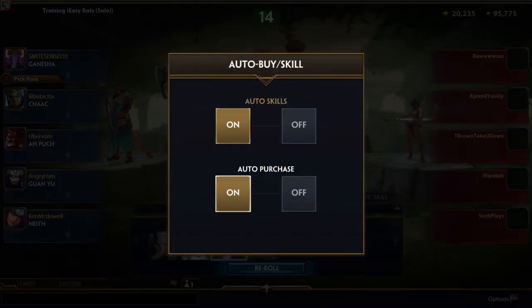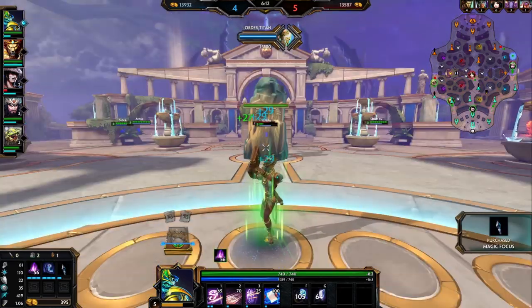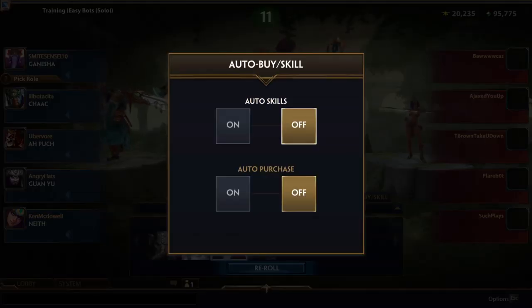For your first few games, we recommend turning on the auto-buy option. This will purchase recommended items for your god automatically whenever you return to base and have enough gold. After a few matches, you can disable this option to have more control on what items you purchase over the course of a match.